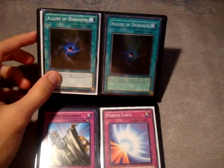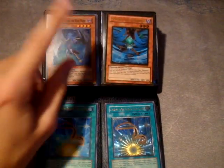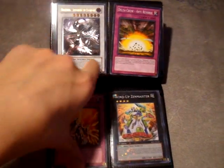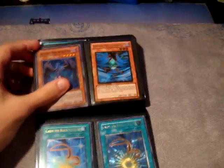There's two common Allures, that's a super. There's a ton of rare Solemns, Mirror Force. There's like three Shuras back here — super, gold, ulti, ultra. There's three common Icaruses, some starfoils, Maester, and then there's these guys. Yeah, that's it — I need to sell all this crap real quick.